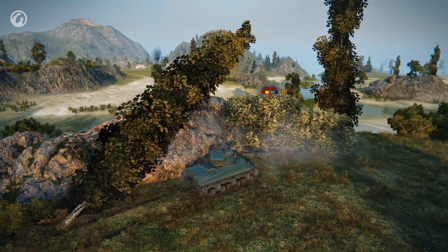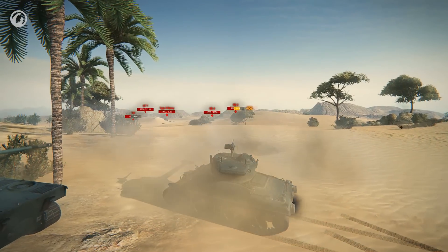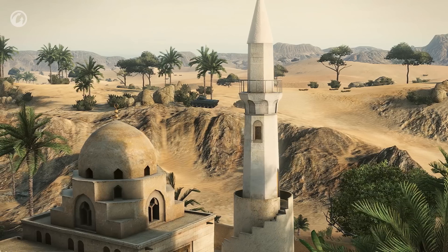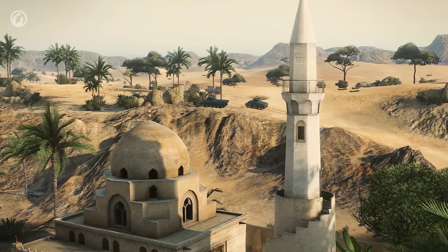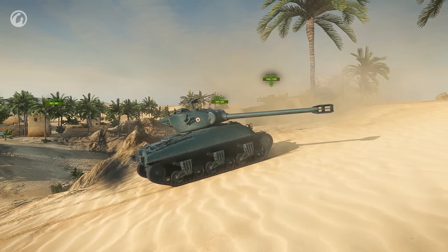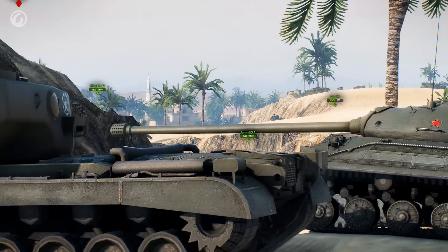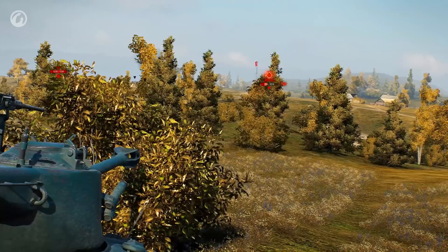In open terrain, ambush tactics and firing on vehicles spotted by allies work best. The Révalorisé's gun elevation angles are not suited for playing in the hills, and you shouldn't skirmish with enemy tanks there. It's better to take an observation position and catch careless opponents who enter your spotting range.